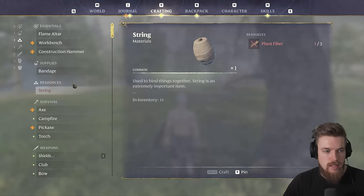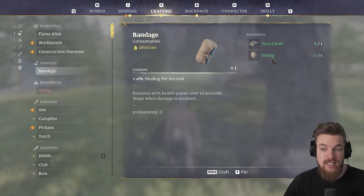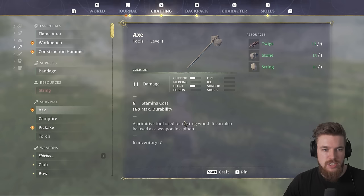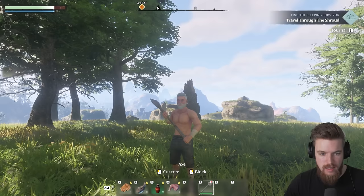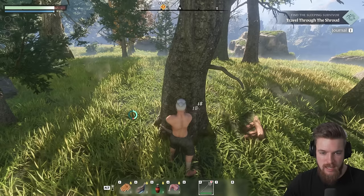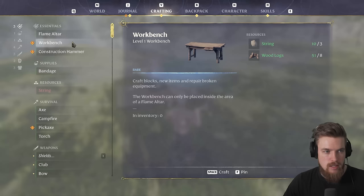If you go back to supplies, you can also make bandages, which require torn cloth and string and give you 4% healing per second. It also unlocks the ability to make axes, campfires, pickaxes, and torches. So we're going to make an axe with the twigs, stone, and string we just gathered. With that axe, I can now equip it and start chopping down trees — this is how you get logs so you can actually build yourself a base. Once we destroy the tree, we'll get a bunch of different logs.